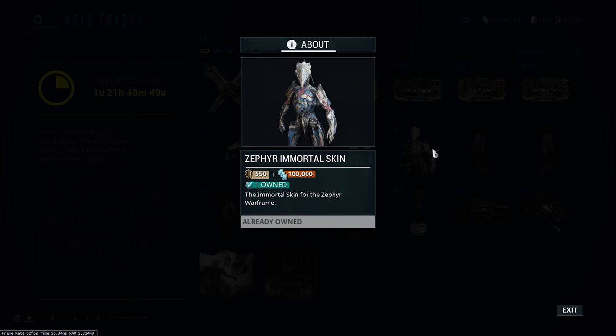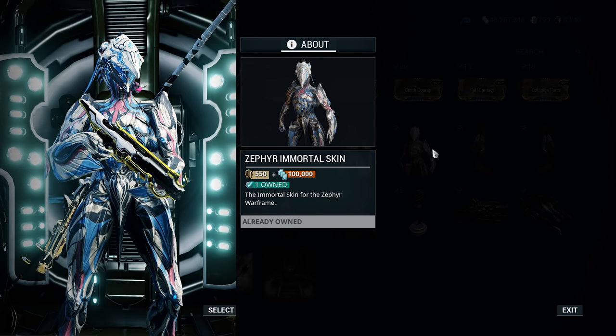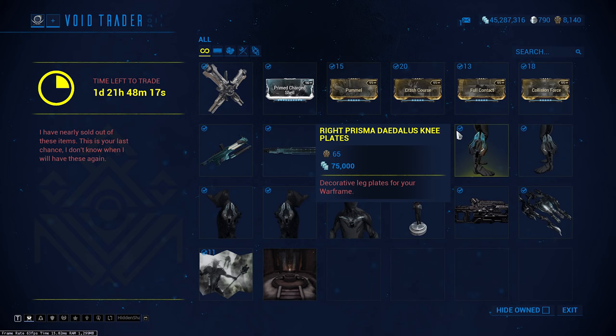Same thing goes really with the Zephyr Immortal skin. I actually do like this one — it looks pretty good on her, I like it quite a bit. Again, 550 ducats is very expensive. It takes a while to build up 550 ducats, especially when some parts are only worth 10 or 50. It's quite expensive, but it's a good looking skin and I don't think it's been around for a while, so it might be worth picking up while it is here.